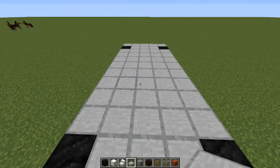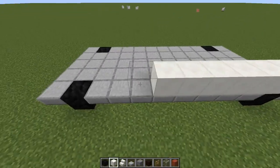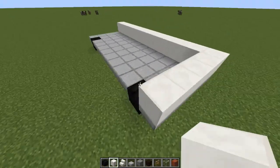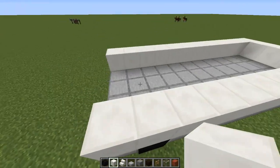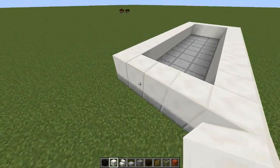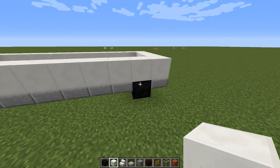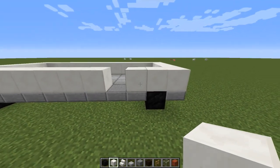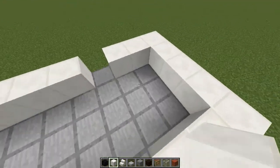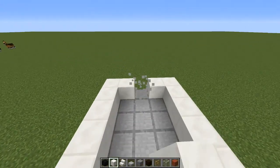Now we're going to take some quartz blocks and put them all along the edges. You don't have to worry about spaces for doors just yet — we'll put those in right here in a second. For doors, come over to this side and count a block away from the door, leave one space, put one on the other side so there should be two spaces here, and one at the back.